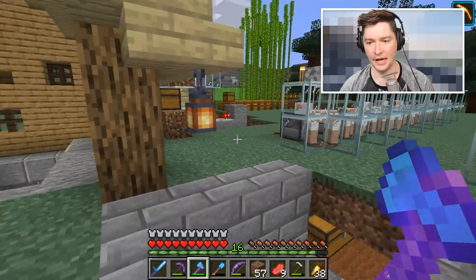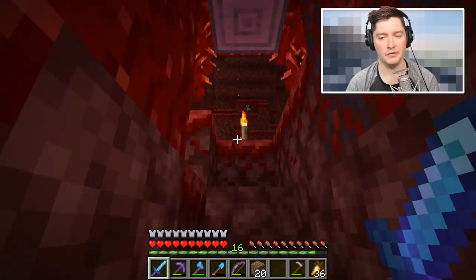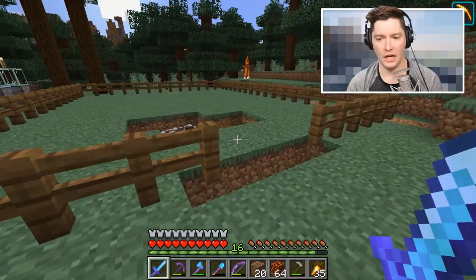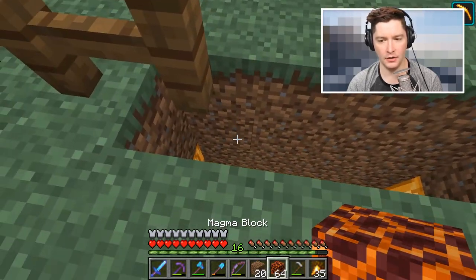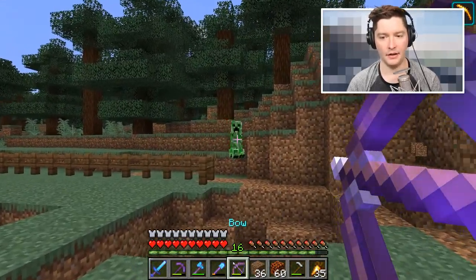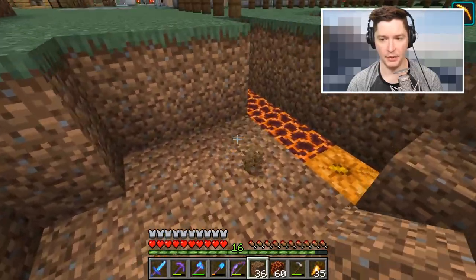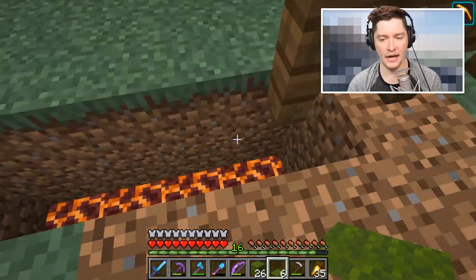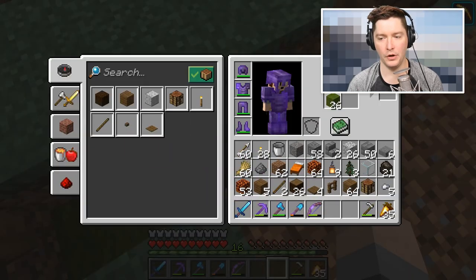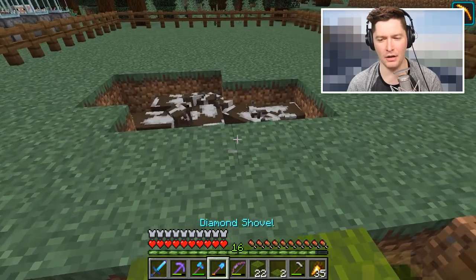We're going to make this a basic normal pen using fences, the same size as my sheep area. Then I went to the Nether to test out a theory - I don't know if it's going to work. I picked up some magma blocks, and my thought is instead of having gates, if I put down magma blocks, the cows will not want to walk over them, just like they won't walk over a big gap. A creeper interrupted me - what the heck - but the idea is that cows won't cross the magma.